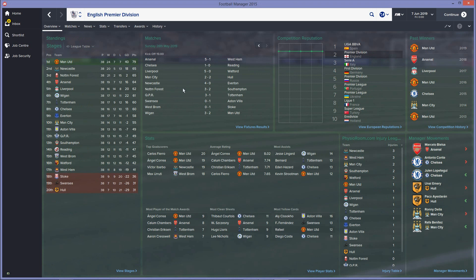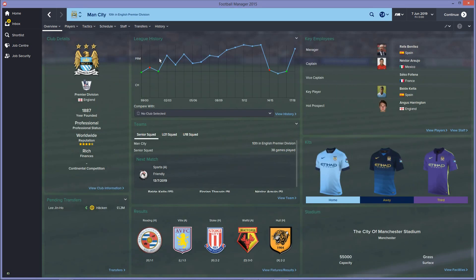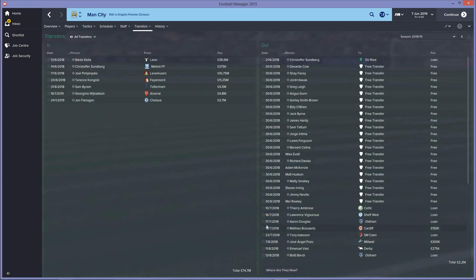Not such a successful second season back in the top flight — they finished 10th with 55 points. Man Utd won the league, with Atta Canza, Newcastle and Forest in the top four. Wigan finished 6th, Chelsea all the way down in 8th. West Ham survived their first season back, but Stoke, Swansea and Hull went down. Man City finishing 10th is interesting — they spent 74.7 million and still finished 10th, which doesn't really make sense.